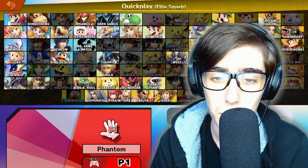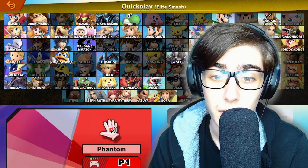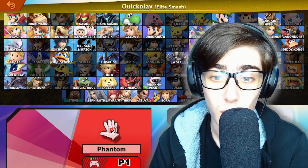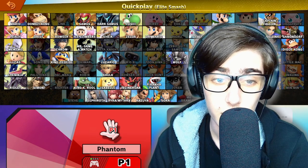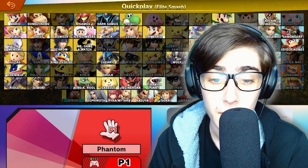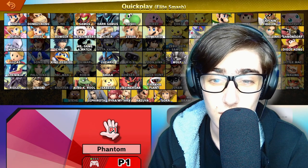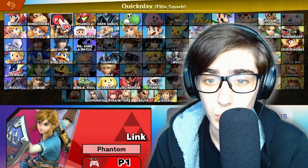Hello everyone, welcome back to yet another Road to Elite Smash. We're getting pretty close to finishing a lot of different series, as we've done a lot of different characters from many different games. Last time we almost completed the Mario series, with only two characters left. Another series we're almost close to finishing is the Zelda series — we've done Sheik, Zelda, Young Link, Ganondorf, and that means we only have two characters left: Link and Toon Link.